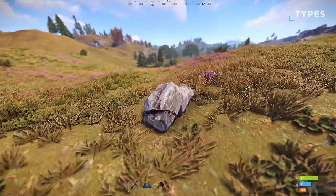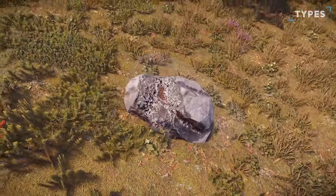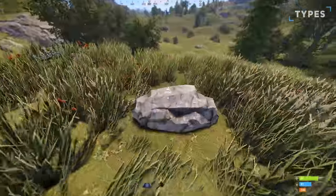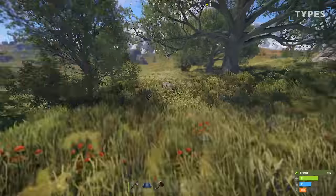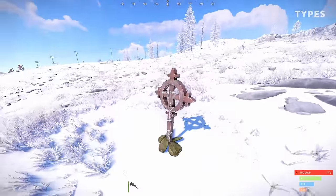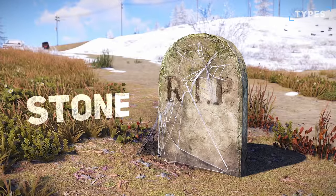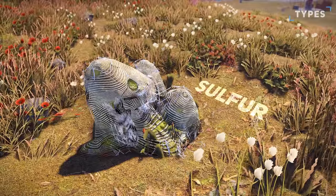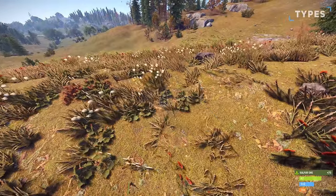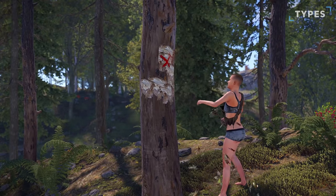When running around looking for resources, you can find ore collectables on the ground for stone, metal and sulphur. These can be picked up by pressing E and yield 50 of their corresponding resource. However, during special events such as Christmas and Halloween, they will yield 50% more per pickup and contain different world models. Over time, they can be a great help when starting a wipe to quickly get you enough metal or stone to build a tool or item.